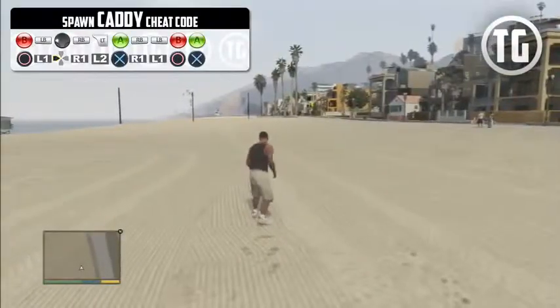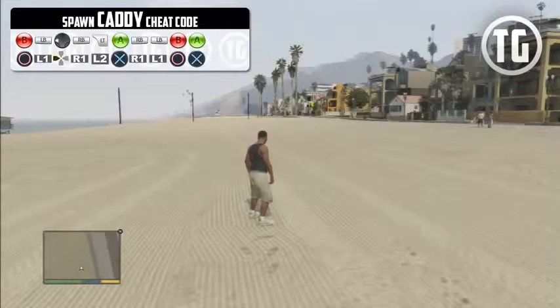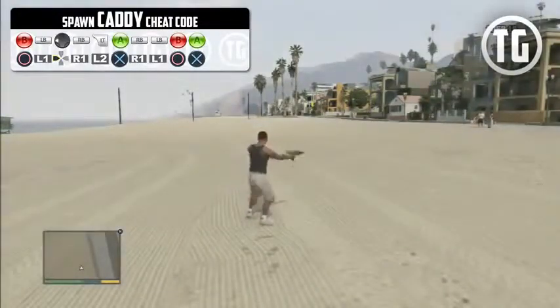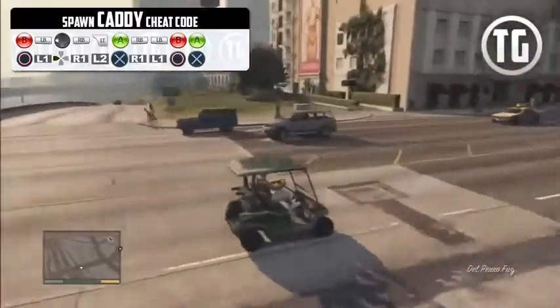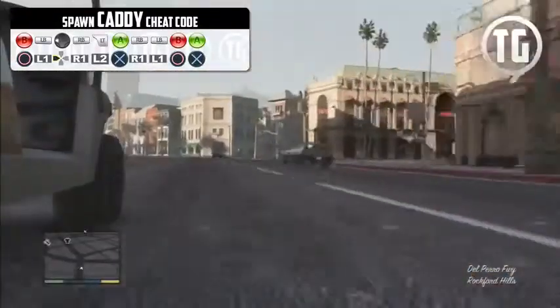Here we have the cheat to get the Caddy — the vehicle you see on golf courses. I'm not sure why you'd want to spawn this, but maybe if you just want to have some fun and jump off some cliffs with it. It looks pretty durable if you hit the top.